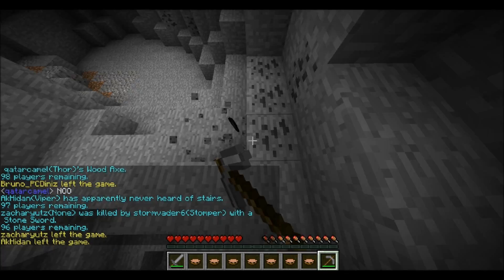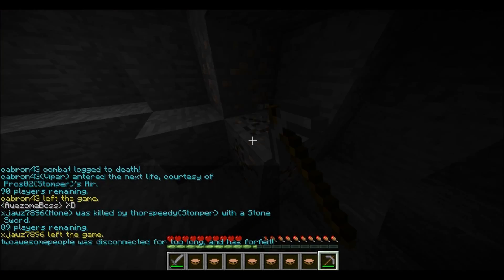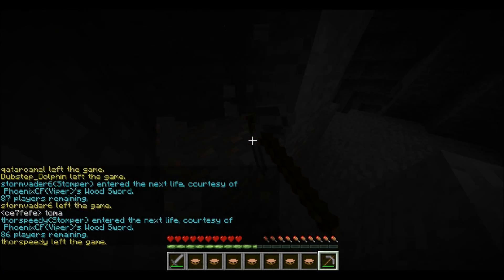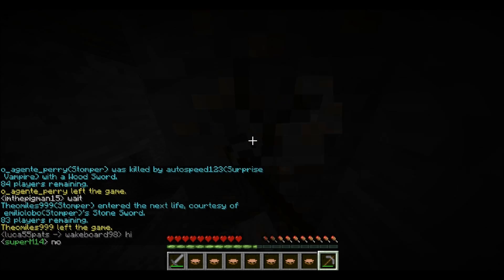You'll see later that 1.6 zombies got buffed — basically when you hit zombies they'll spawn other zombies around them in dark places. And that is just not good for mining in caves.